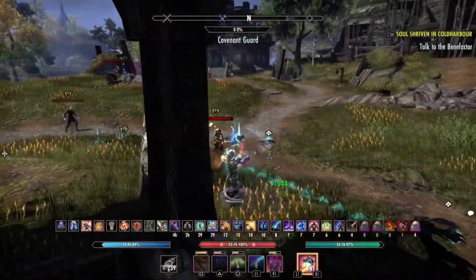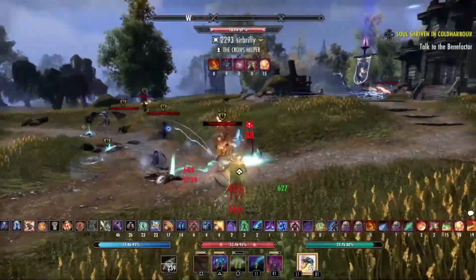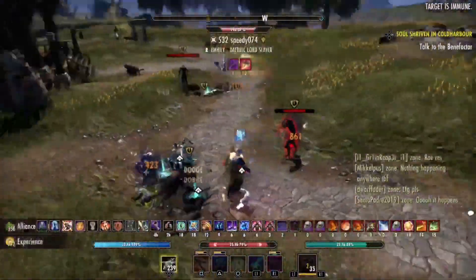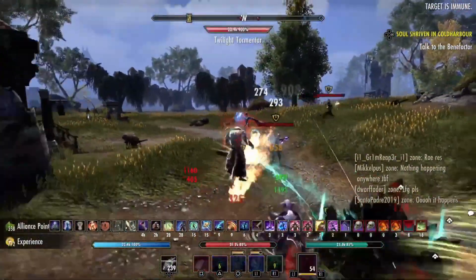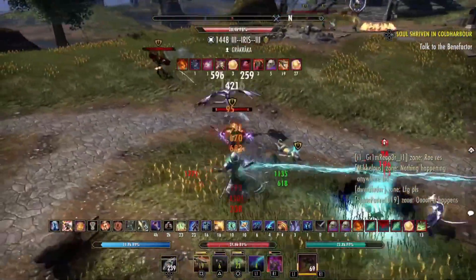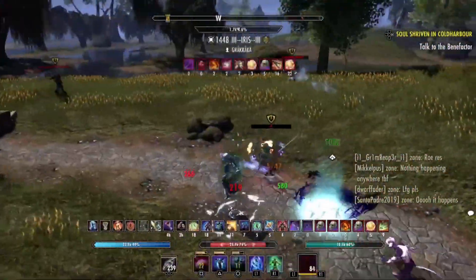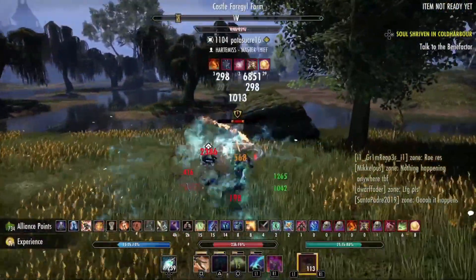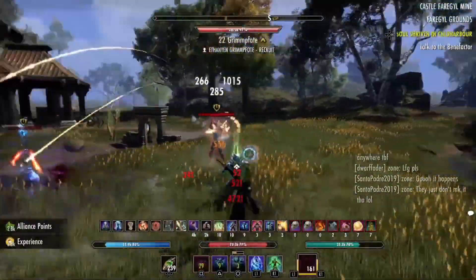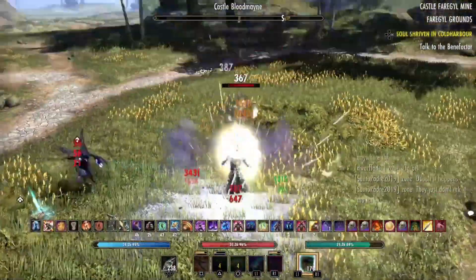This is the kind of build that makes necromancer look like so much fun and it makes me want to hop on and play it. Look at how tanky he is and how much damage he's doing - the blast bones he's throwing out are hitting so unbelievably hard. The amount of dots he has is just beautiful. The Mayor Salak does so much damage on his enemies - he secures another kill and his Dawn Breakers and blast bone combos are hitting like an absolute truck.